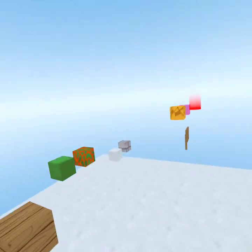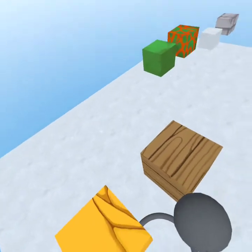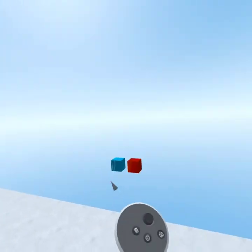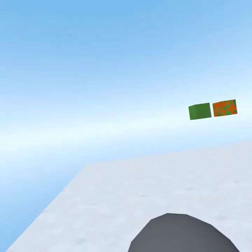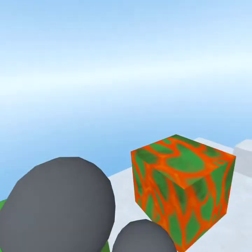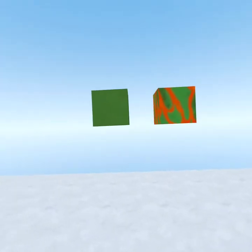These are the grabbable blocks. These are the two main grabbable blocks — you can grab both of them perfectly fine with no issue, just different textures. These are grapple blocks; you can grapple onto them. This one is a grabbing block, but you cannot grab this other one, and if you touch it you will die. But they are both grappleable.